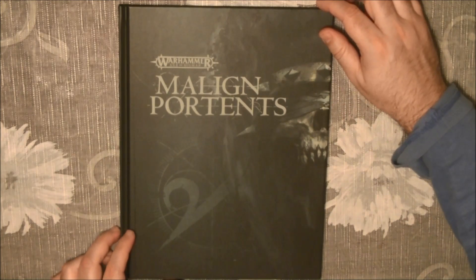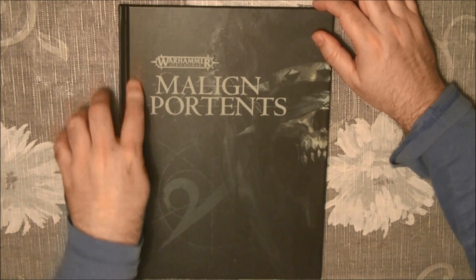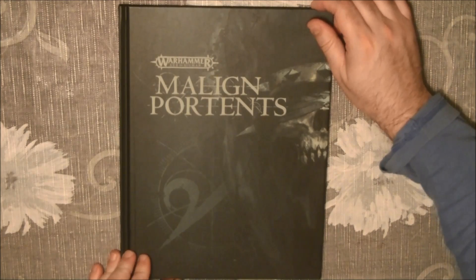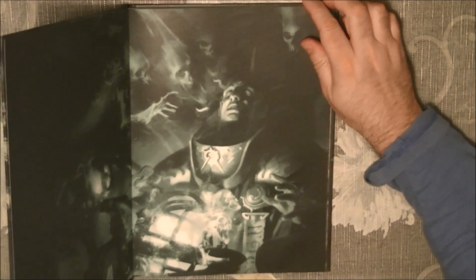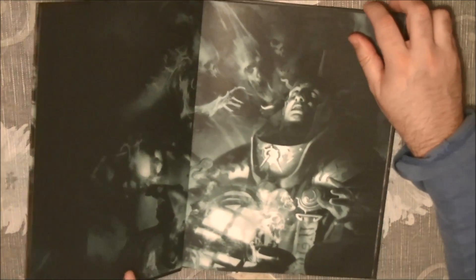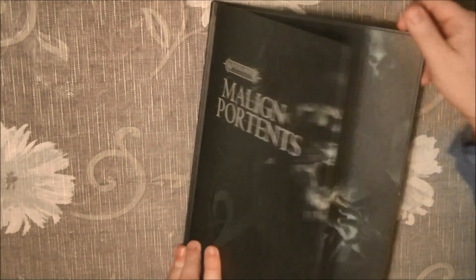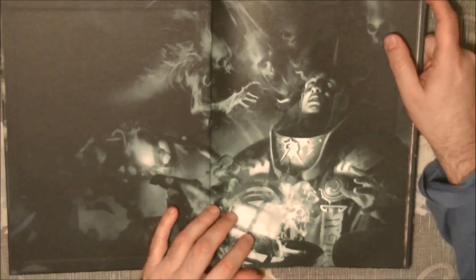This is for Age of Sigmar. The background mainly starts with Naraish and then the death faction trying to attack the mortals. Here we have it — it's a black cover, quite a thin book, not too thick. We're talking about an 80-page book.